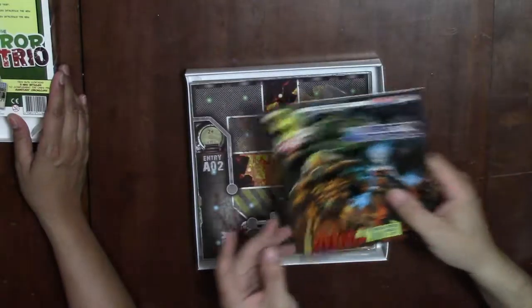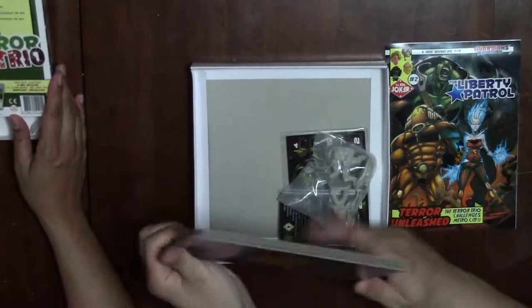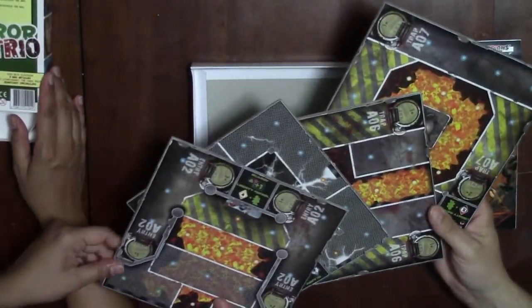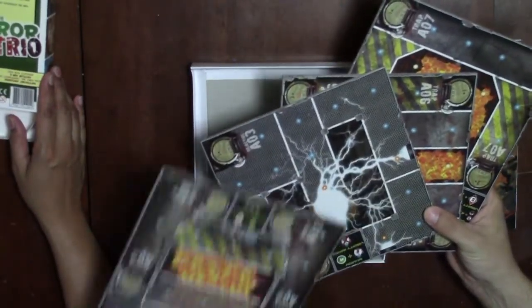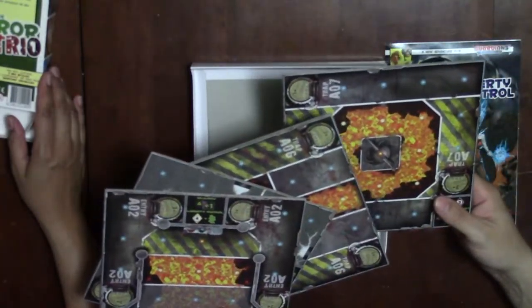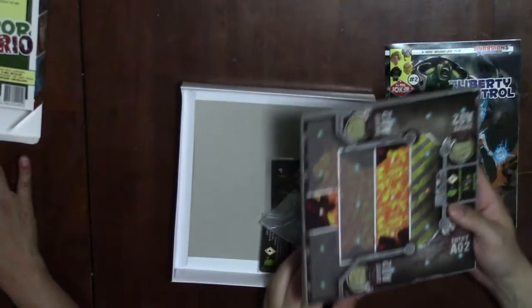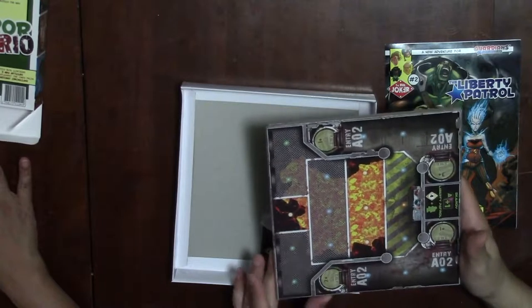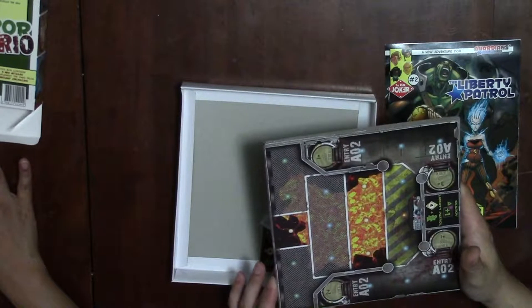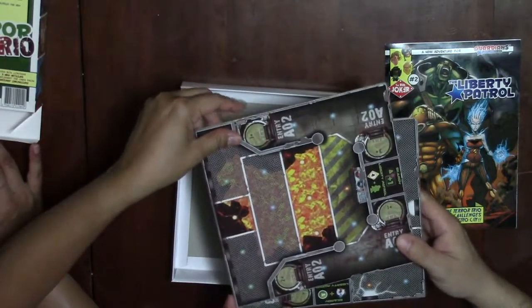There's a map pack of four new maps and they are double-sided, so that's nice. These are about the size of the maps for Ghostbusters - actually they might be a little bit bigger than the Ghostbusters ones. They're pretty thick.